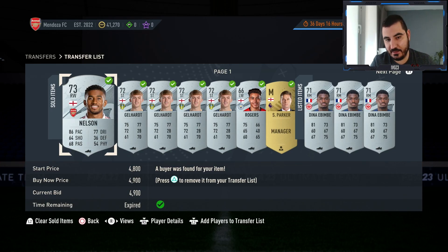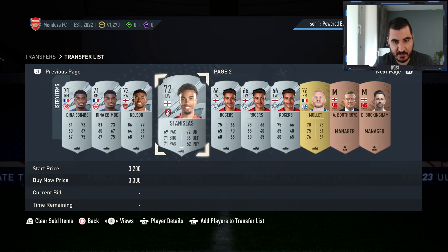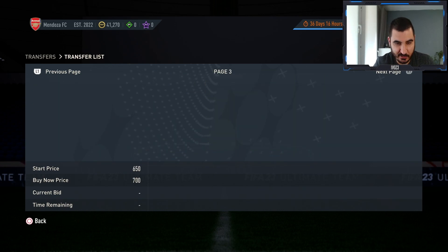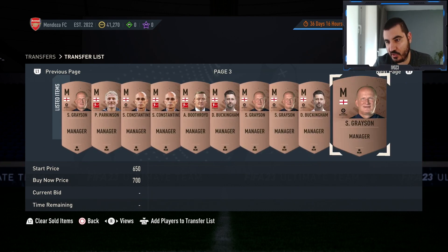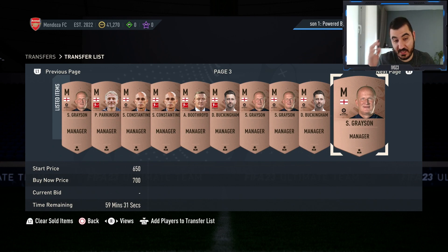I'm back and the English player cards have mostly sold. Parker is gone too. The managers are just listed — not a single one sold yet, but I just listed them. That's the end of the second trading method. Now let's move to the third and final one.